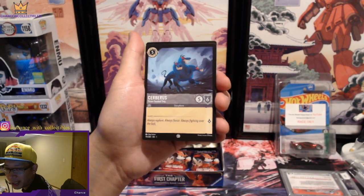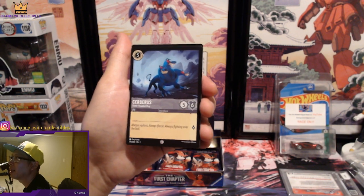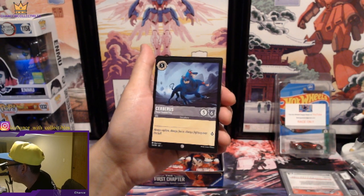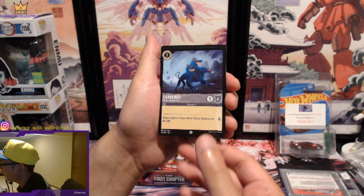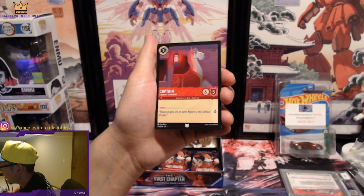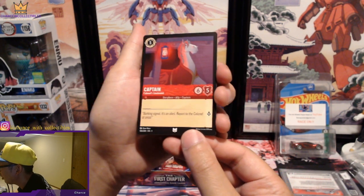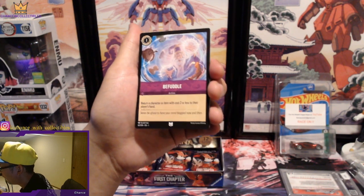Disney is probably the next biggest thing besides Pokémon. This is going to be a pretty hot set. A lot of kids and adults are going to enjoy playing this with their family members. We got Cyrus. Colonel's Lieutenant. The Fondu. Jasper, the Common Crook.